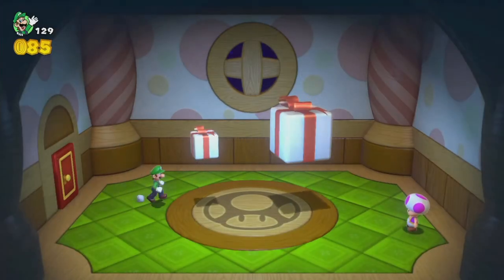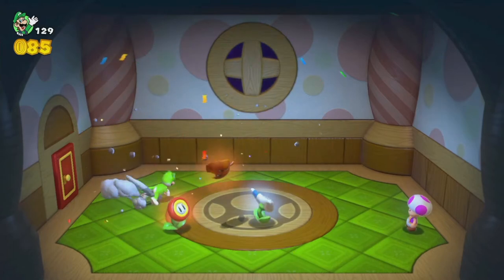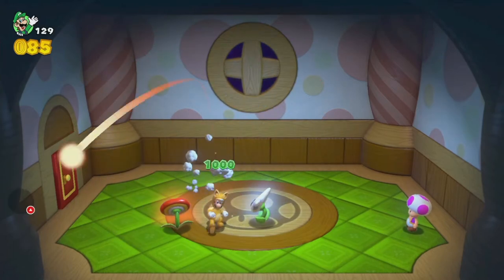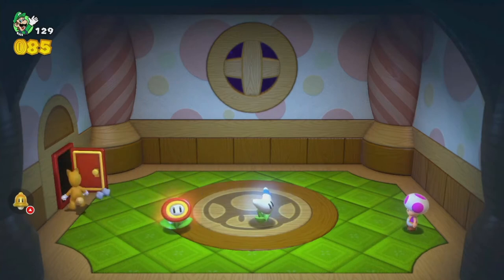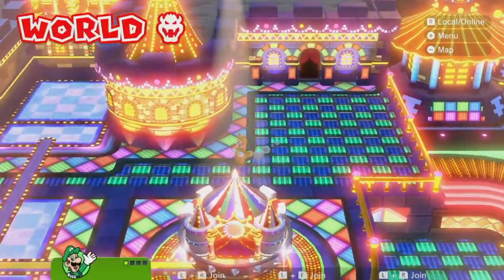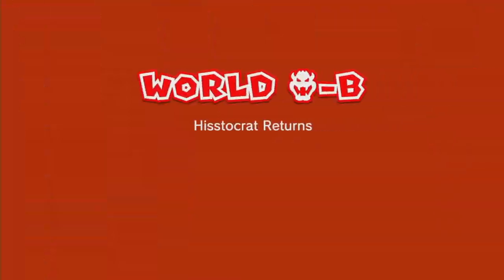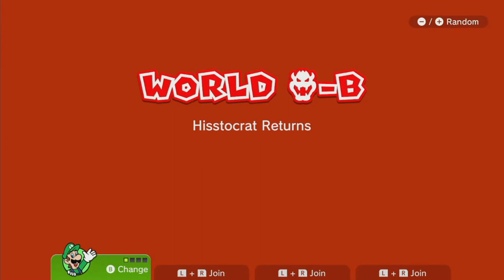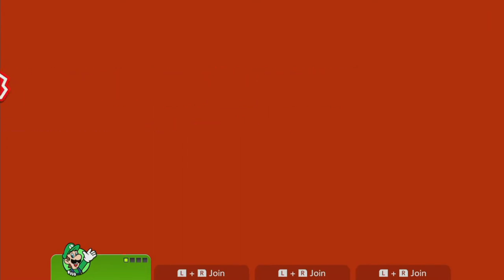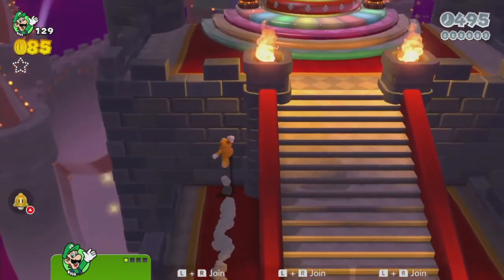Well, we learned something new today. Unfortunately the Tanooki suit won't be useful going forward, but still nice to have. That was really cool showing off that hidden secret. Anyway, on to Hisstocrat Returns, which will have a secret catsuit power-up. We'll start by actually removing the Tanooki. This is the one where they don't hide it in the right side but in the secret part.